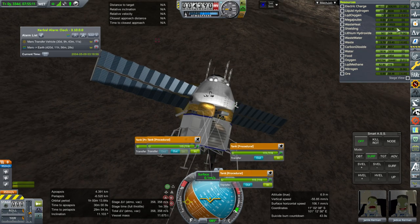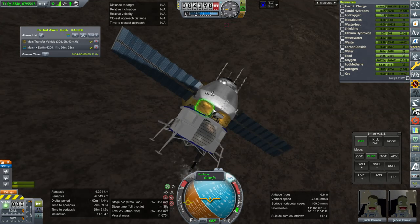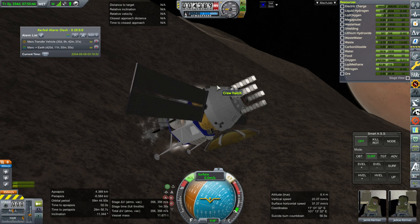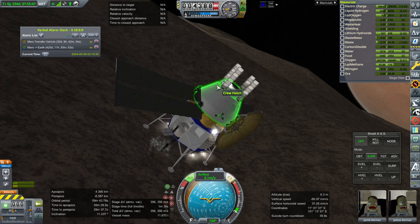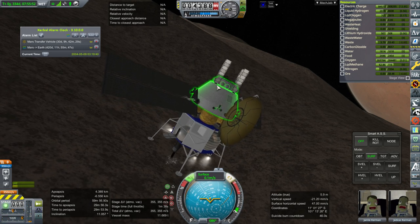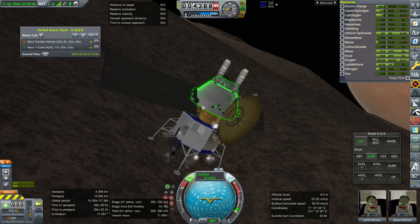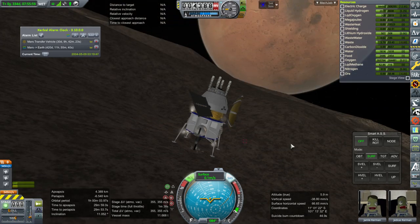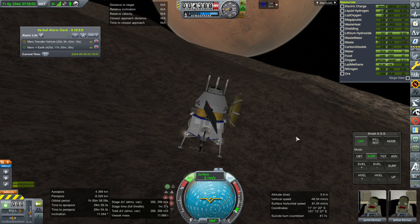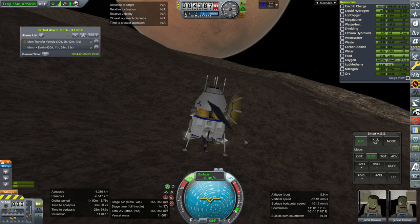I think the hydrogen is being boiled off faster than we can convert it. And just the act of trying to turn this upright costs more hydrogen and oxygen than we can get from the ore drilling. Okay, well let's leave the SAS on — but yeah, the SAS is going to keep depleting the hydrolox. Well, that is an interesting situation, but we've landed.